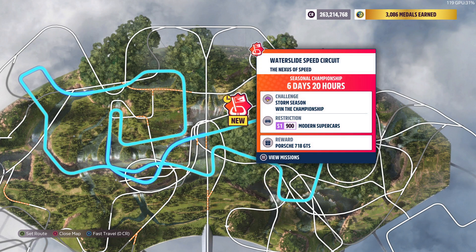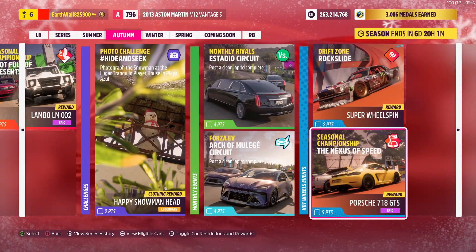Next up we got the Hot Wheels Seasonal Championship — you can use any S1 modern supercar. Same as the other Seasonal Championships: you have to win two races and get second place on one. Any worse than that you will not get the car, which is the Porsche 918 GTS. The reward for the other event is a Super Wheel Spin.